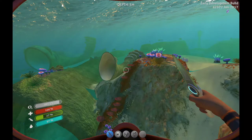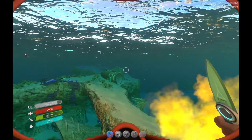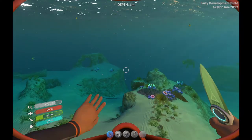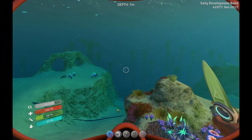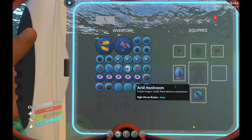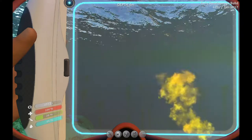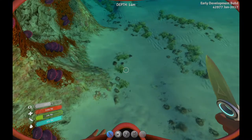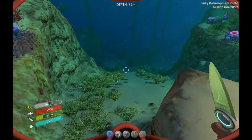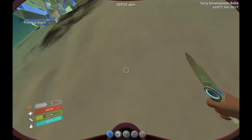What I need to get is some lubricant so I can make — I think it's either the mobile vehicle bay or the seamoth or sea glide, because I can now make that. Sadly I cannot eat the acid mushrooms. So now what we're going to do is go over here and find some quartz.